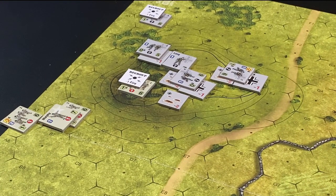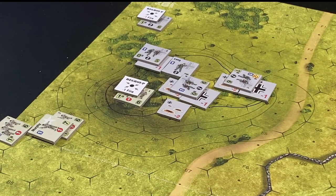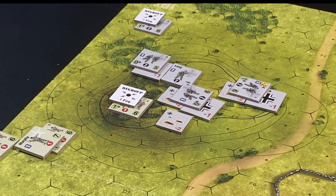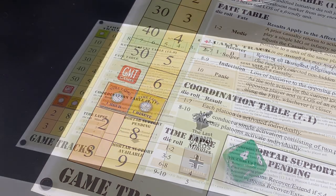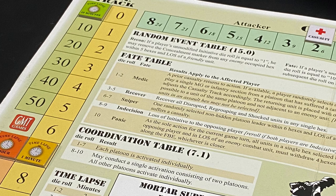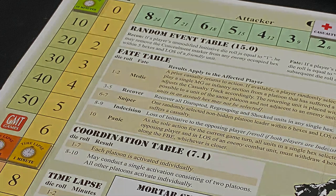All mortar DRM markers and primary impact markers are removed, along with the forward observer unit. The German player may attempt to regain mortar support in a later turn by rolling four or less. The American player rolls the die for time lapse: a four results in a three-minute lapse, moving the time track marker to the seven-minute box. At the end of turn two, the attacker's score is thirteen — seven minutes plus six casualty points due to the loss of two combat steps of the eliminated Second Squad, Second Platoon.